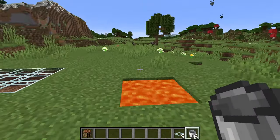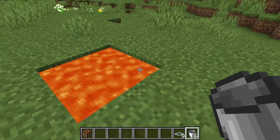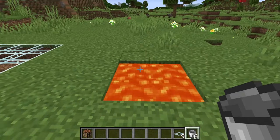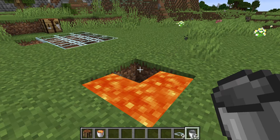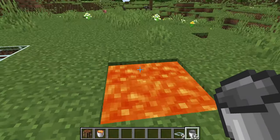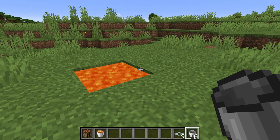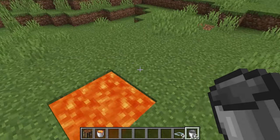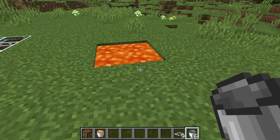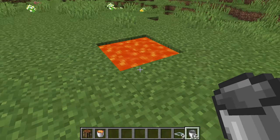The next mod is the Infinite Lava Source mod. Basically, all you do is place two lava buckets, the same as you would for a water source, and now you have an infinite lava source. You just click it, grab a lava bucket, and all the lava is still there. It's kind of a broken mod because you can use this for basically infinite smelting fuel, but it's still definitely a cool feature that a lot of people have always wanted.